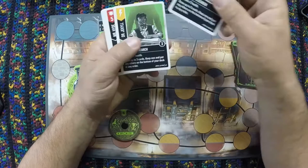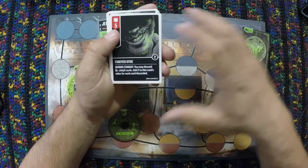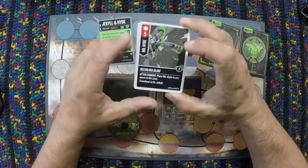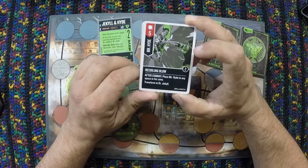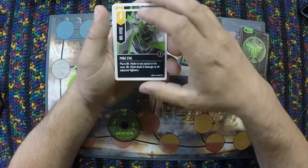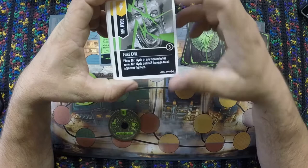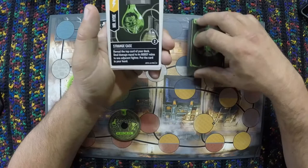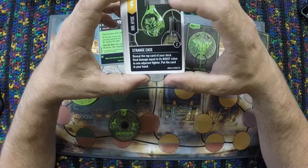Mr. Hyde's cards: Forever Hyde, an attack of five — during combat you may discard Dr. Jekyll cards and add two to this card's value for each card discarded. Recoiling Blow, an attack of five — place Mr. Hyde in any space in his zone and transform to Dr. Jekyll. Madness Relents, a versatile of four — transform to Dr. Jekyll after combat. Hyde's schemes: Pure Evil — place Hyde in any space in his zone, and Mr. Hyde deals two damage to all adjacent fighters; three copies of that. Strange Case — named after the original story — reveal the top card of your deck, deal damage equal to its boost value to one adjacent fighter, and put the card in your hand.